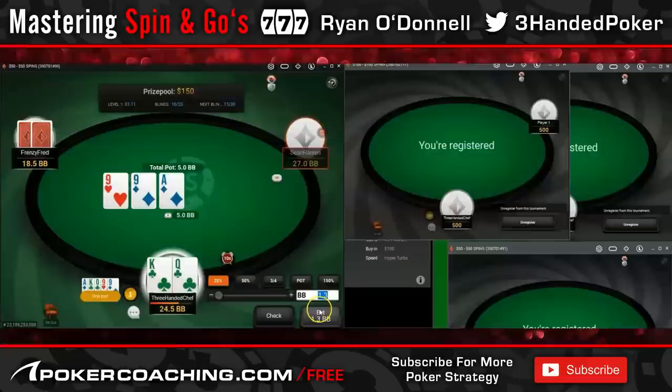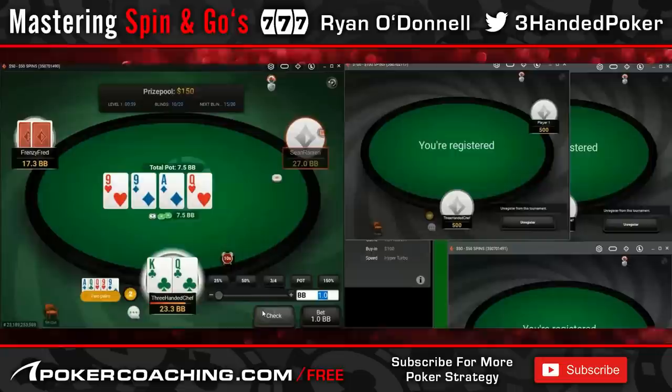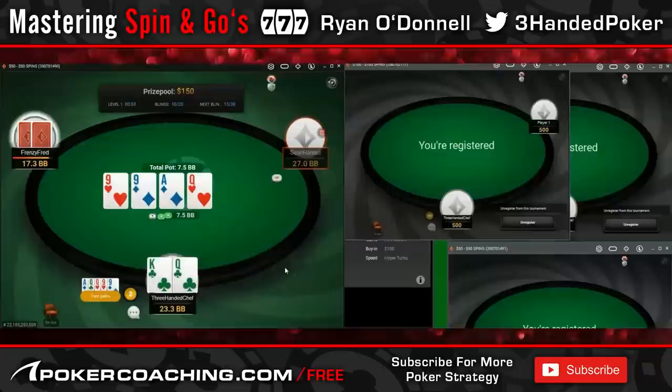Keeping the C-bet small as per GTO — on a pair board, not going to want to go any bigger than this. We've got the range advantage. We don't block any backdoors, so hitting this queen is just a massive part of our range.